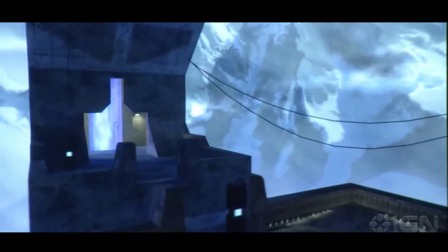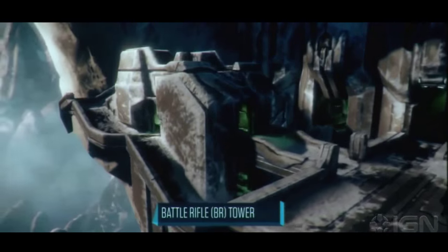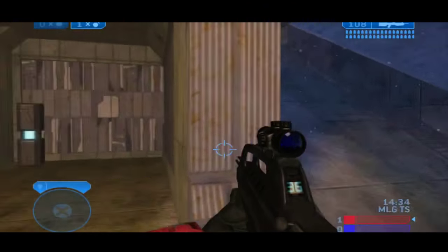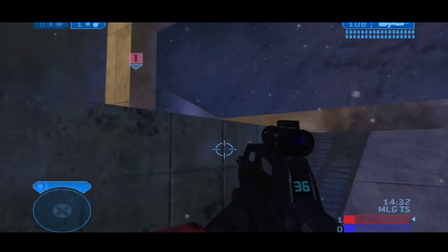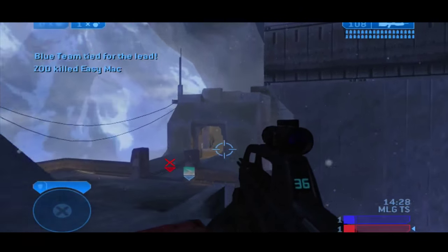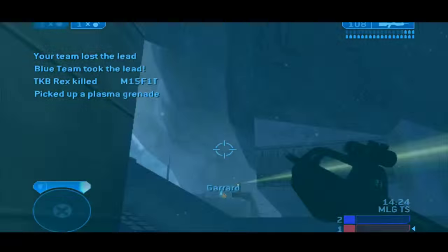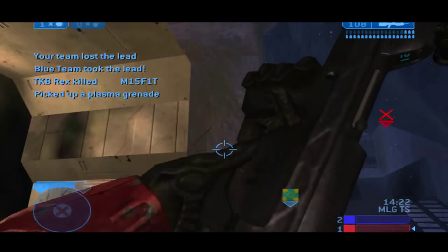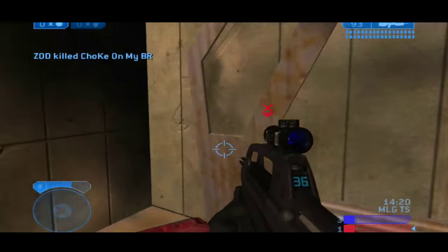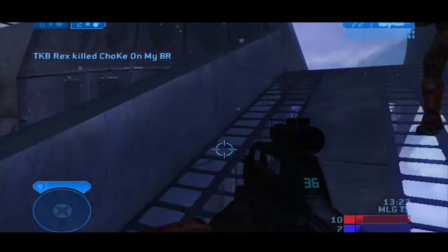Playing Lockout and Guardian completely revolves around controlling the map geometry. The key to winning is holding out wherever your team sees fit — sniper tower or BR tower — and shooting down incoming opponents. The opposing strategy is to push continuously and wait for the holding team to make a mistake, then punish them for it. Only if the attacking team is lucky will their push break through and take control, and then the whole cycle starts over again. There's little to no actual movement in a game of Lockout or Guardian because there's no incentive to move.